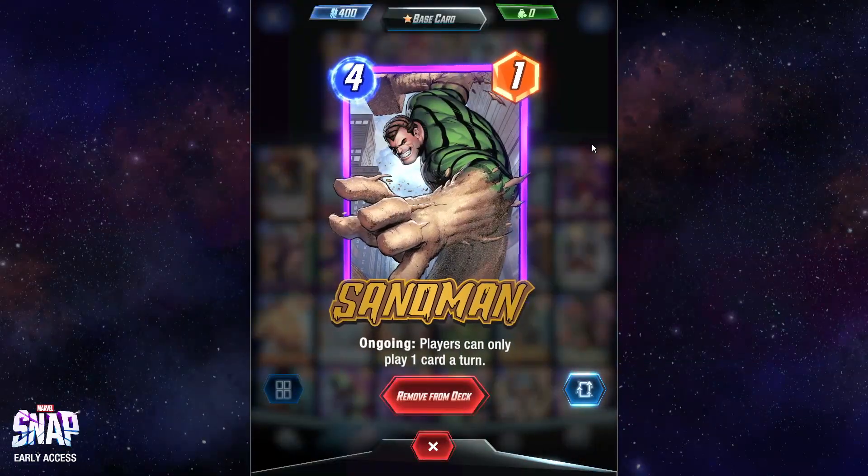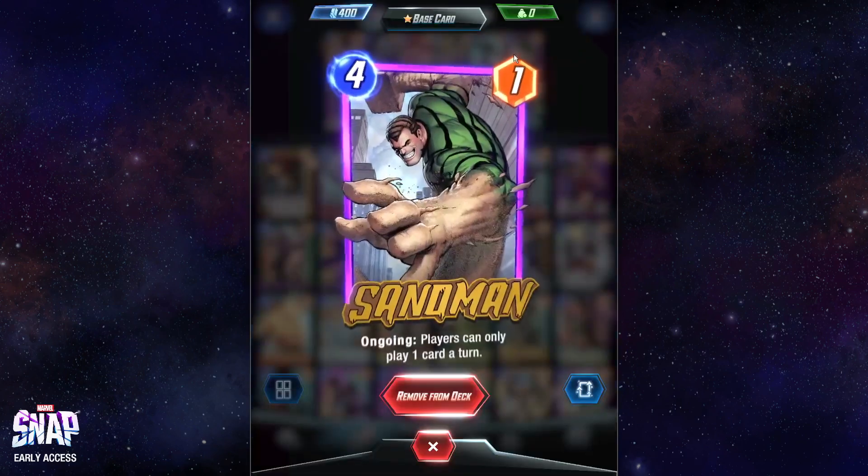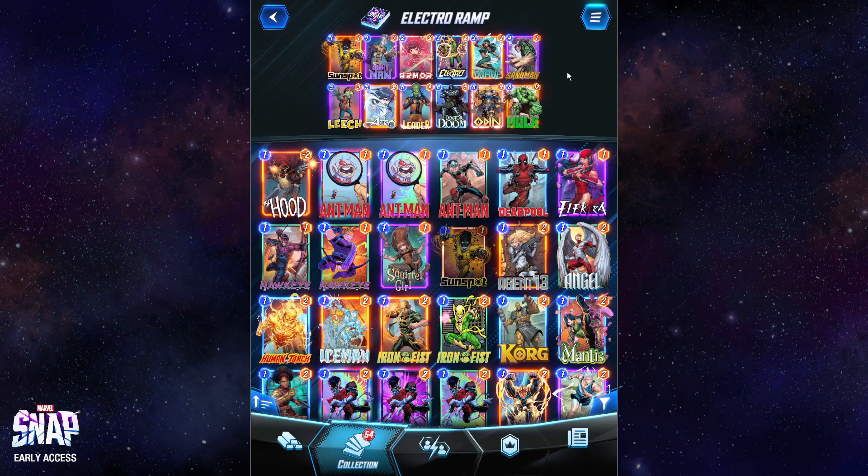Sandman is the card I'm currently testing out. It used to be a White Queen in this deck, but I've recently put in Sandman. Why am I playing Sandman? Zabu just came out — three mana for two power, making your four-costs cost two less. Also, Sarah is kind of popular. So I'm trying to counter all that with Sandman. Thanks to the ramp from Electro, I think it's okay to play Sandman because we negate his downside of terrible stats by playing a bunch of other big stuff.